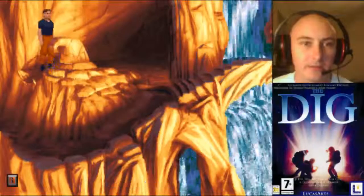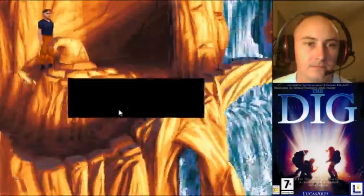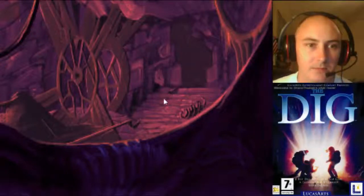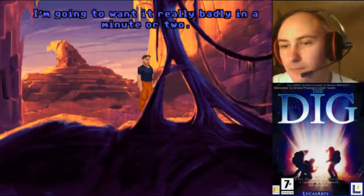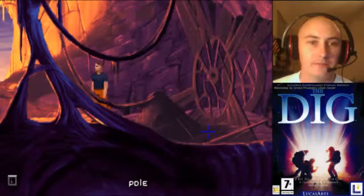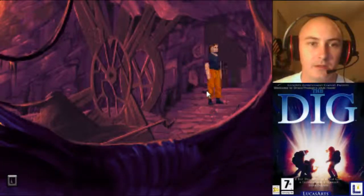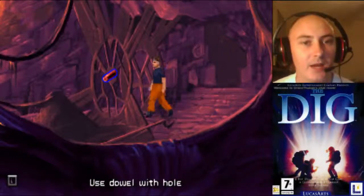And then you need to go click on it. The way things have been going, I can pretty much bet that whatever that little beast just stole, I'm going to want it really badly in a minute or two. Yeah, I want it really badly right now because we've got to have it to get through that door. Aha, here we go. Need the rod. We need to move over here. Get the rib cage. Scavengers have picked these ribs clean. And a dowel — a short metal dowel. That goes in there. We're going to make a little trap for that little rodent thing.